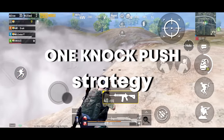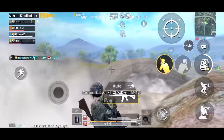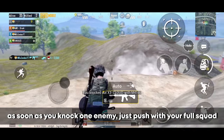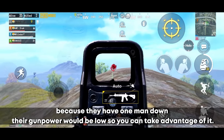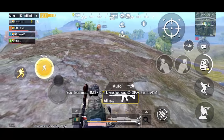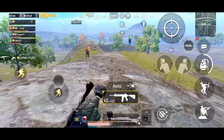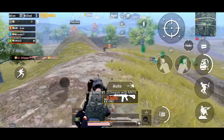The one-knock push strategy is used by many pro players. As soon as you knock one enemy, push with your full squad because they have one man down and their firepower is low, giving you the advantage. This strategy is powerful in close and mid range, not as effective at long range, but the key risk is that the enemy will be revived.